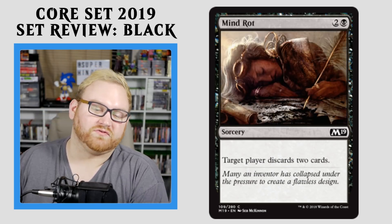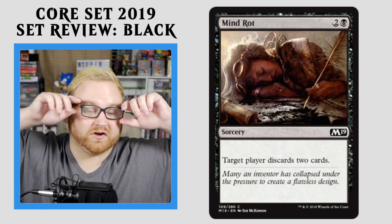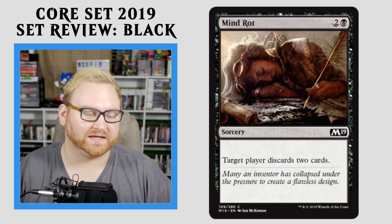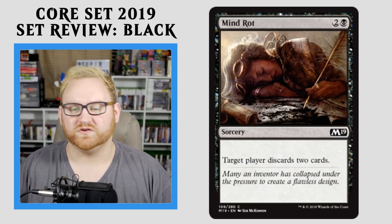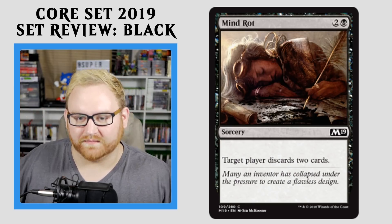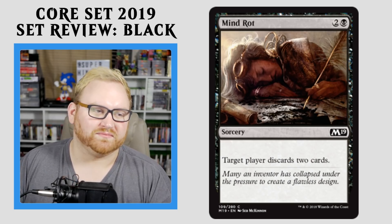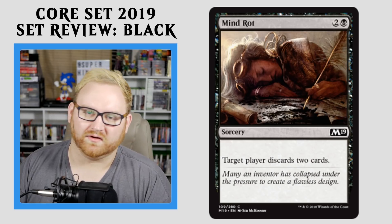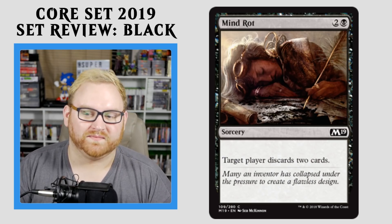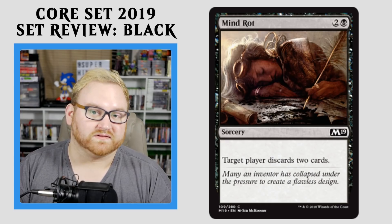Moving up here, we have Mind Rot — a 3-mana Sorcery: target player discards 2 cards. The old classic card. A good mid-range card for Draft and Sealed, especially if they have 2 to 3 cards in hand in the mid-game around turns 6, 7, or 8 — use Mind Rot, they lose their entire hand, lose all their momentum, and they're top-decking the rest of the game. Mind Rot is super good for that particular situation. This might see some play in a standard mono-black discard deck. Besides that, just a really good common slot discard spell for Draft and Sealed.